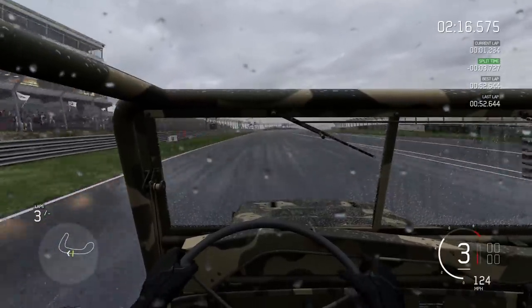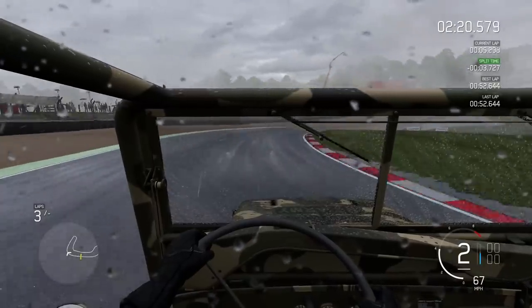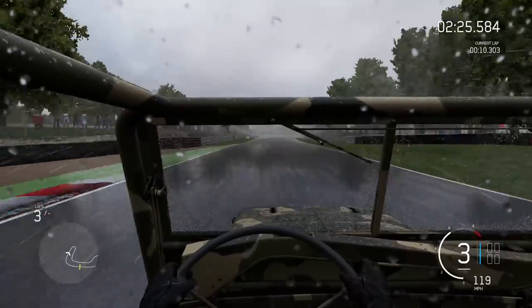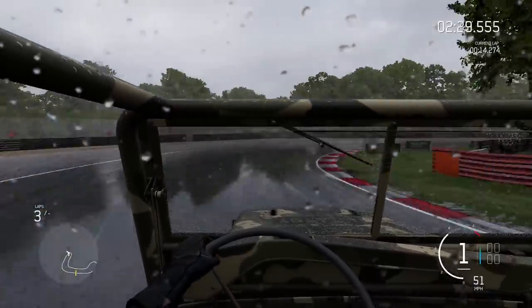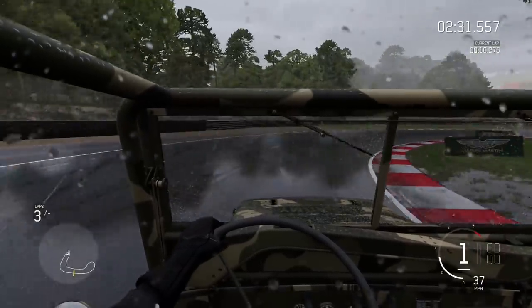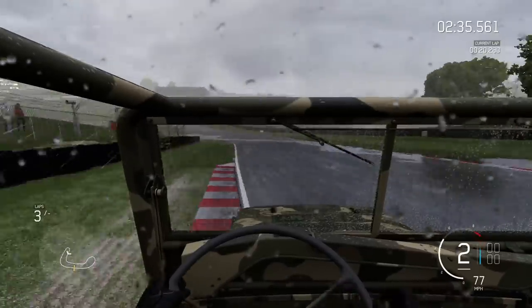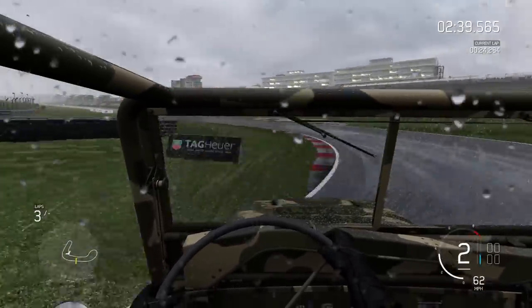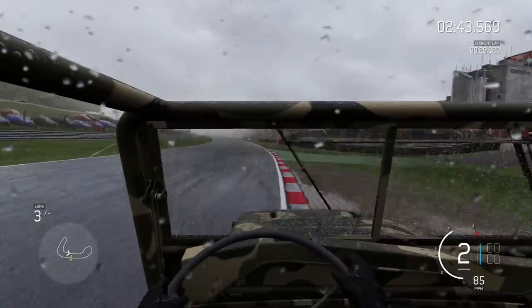Across the line — 52.6. That's pretty damn respectable from the Jeep, even with its absolute mile of understeer. That is a pretty respectable lap time. I was kind of expecting a little bit more four-wheel drive sliding through the corners, but we just have so much understeer.